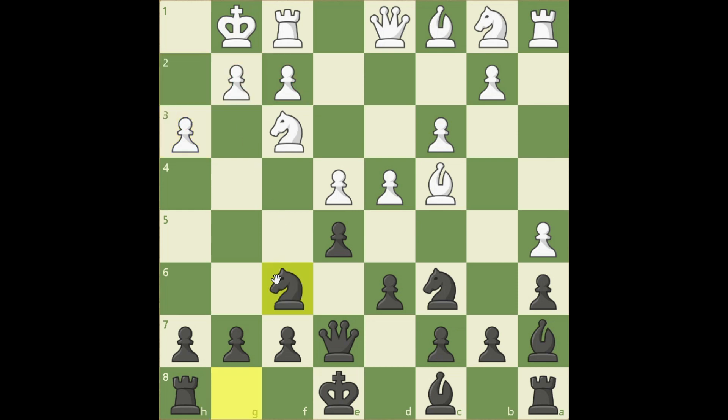Knight f6, developing and threatening to take the pawn on e4. d takes e5 — trying to open up the position, but that benefits only the player with better development, and in this case that is black. So it was a mistake for white to open up the position. Black takes with the knight — now the knight is really powerful in the center. Also, by taking, this bishop is now really powerful, aiming at the king. White takes the knight, thus losing a defender of the king. Queen takes knight — now the queen is really powerful in the center.